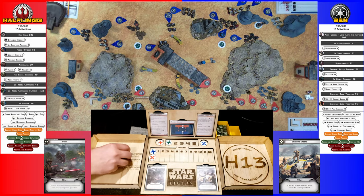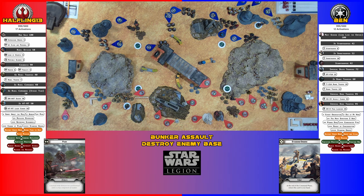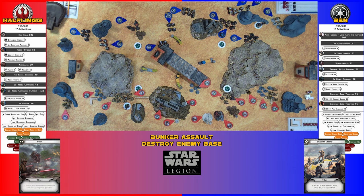Three dice. Two hits — one and a half wounds. If I kill them fast enough, they can't place the bomb somewhere I don't like. One more wound added to the Dark Troopers.